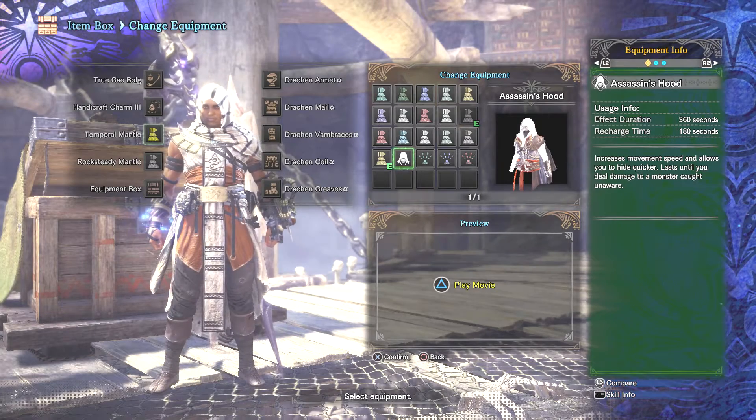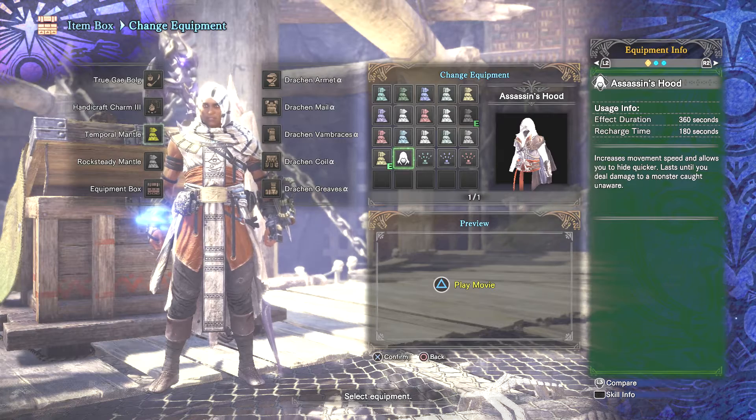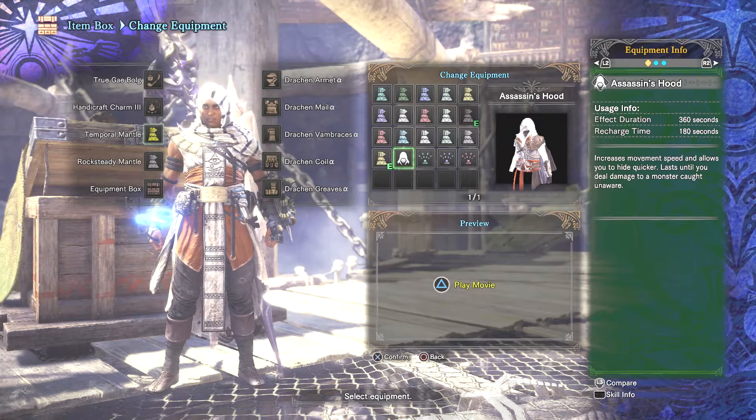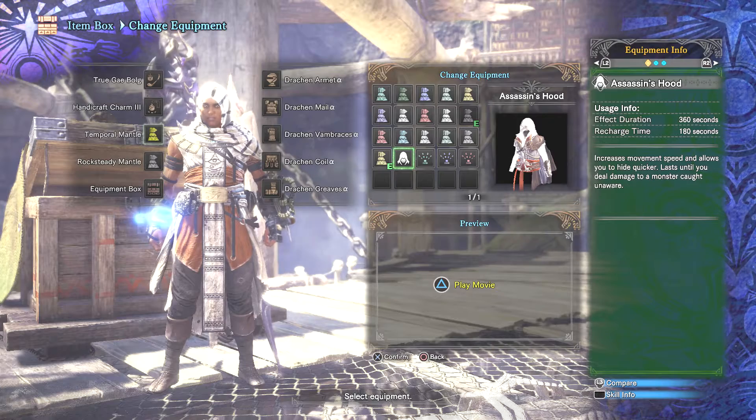It's Ezio's outfit, that's what I was looking for, because it's got the hood and the little cape. Ezio had the cape, so that's pretty cool.